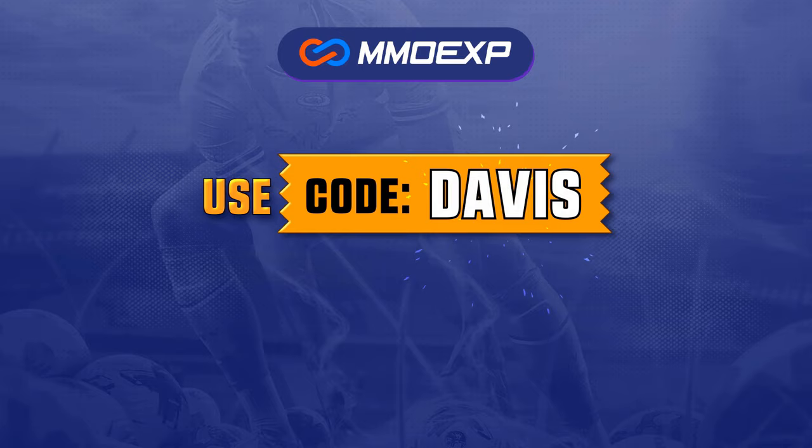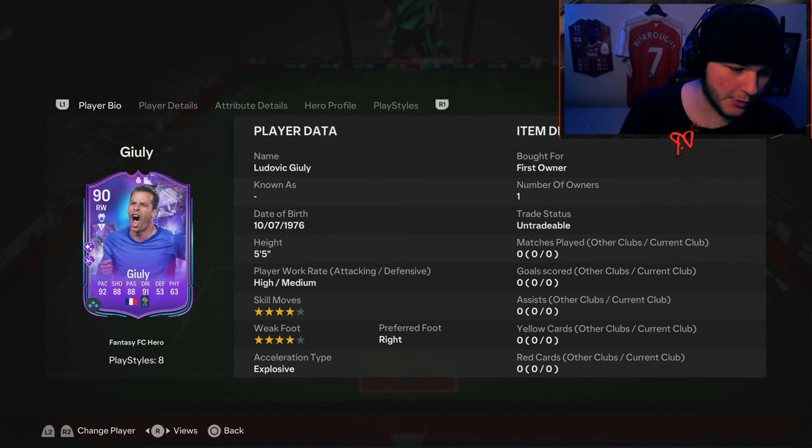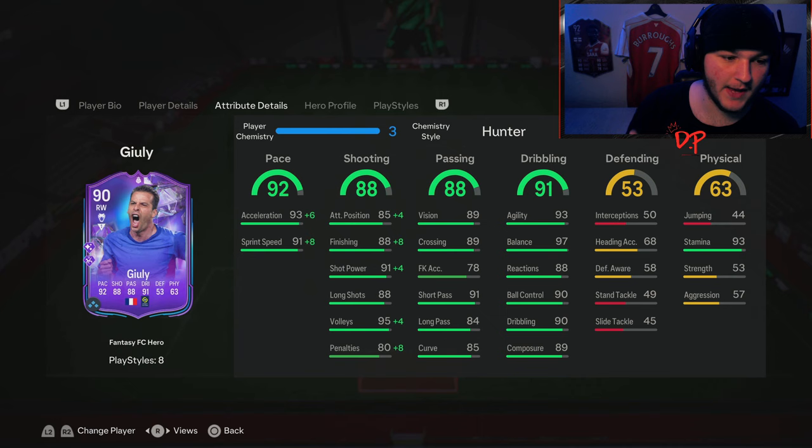He is five foot five, so he is a very short player — high/medium, four-star four-star. We went for the Hunter chem style to get that pace to maximum. He goes to 99 pace: 99 acceleration, 99 sprint speed. His shooting is phenomenal as well — the Hunter giving him a plus eight finishing boost, so he'll have 96 finishing in-game, 95 shot power, 89 attacking positioning. His passing stats are very nice too, with 91 short passing.